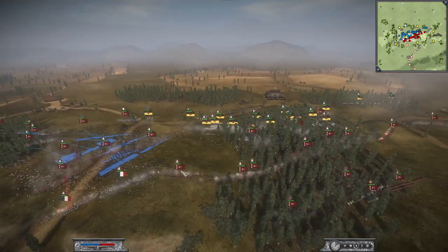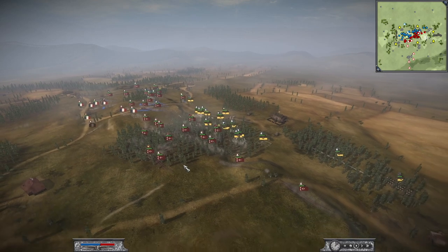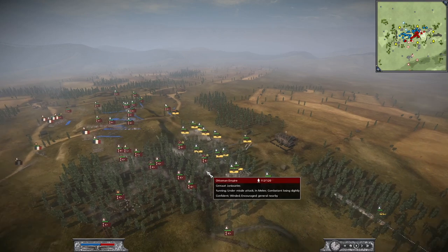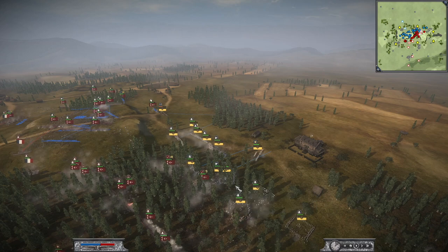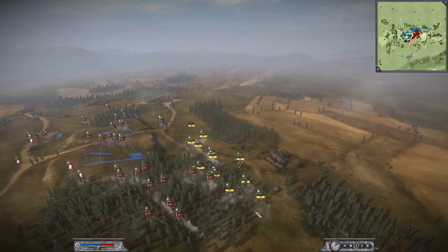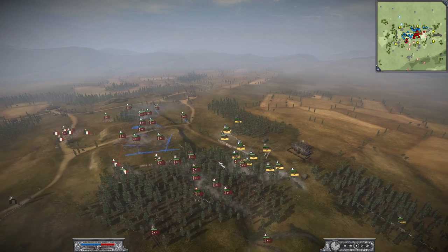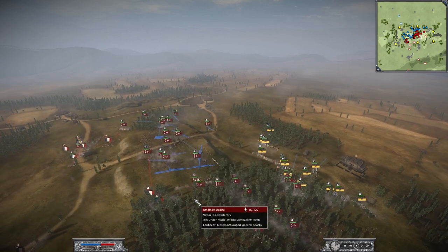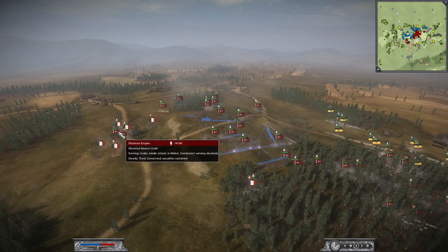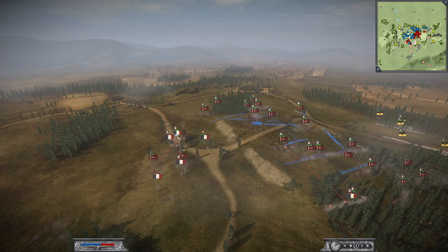But they are outnumbered and outclassed by the Ottoman units. Philipp ordered an all-out attack on Lancer, who runs away. The swords are leading the attack. Lancer does not want to get pinned down in a bad position, so he decides to fall back completely and wait for Philipp to fall into his flank here. At the same time, Philipp is hunting down the remnants of Itchy's force over here.